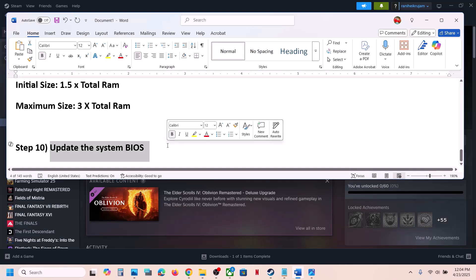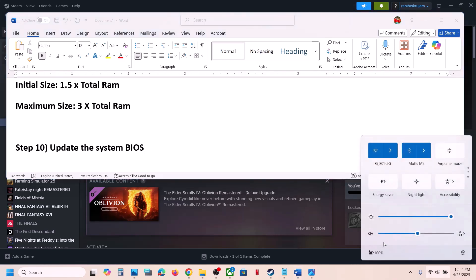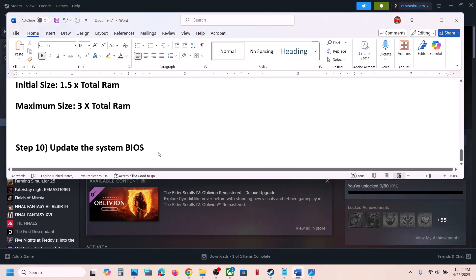The next step is to update the BIOS. Go to your system manufacturer's website, select your model number, and update the BIOS. For laptops, make sure the battery is above 10% and the AC adapter is connected. Do not unplug the power cable during the BIOS update. After the update, launch the game and check.